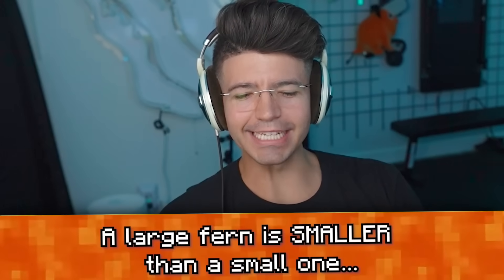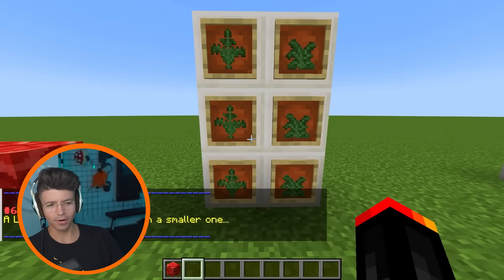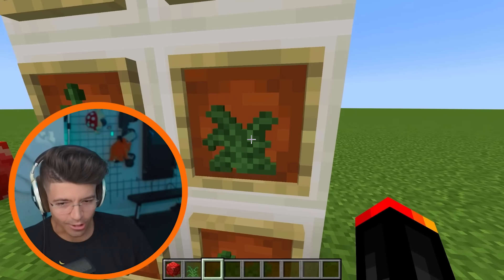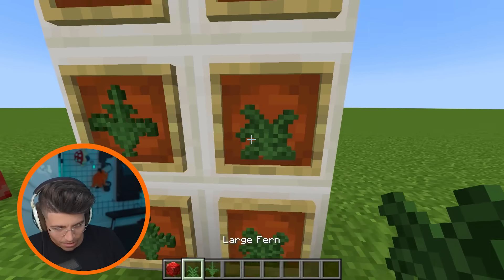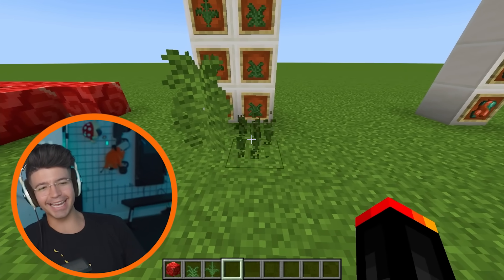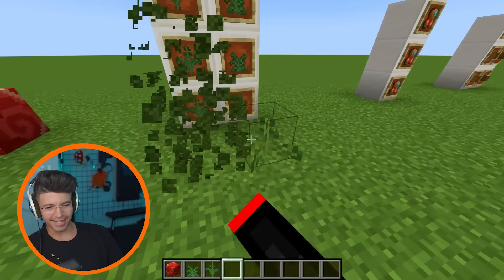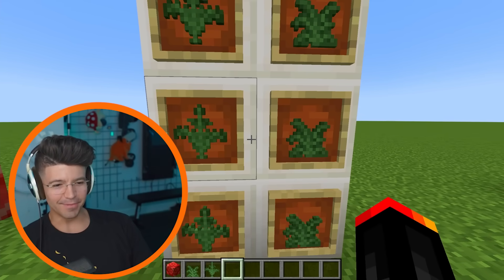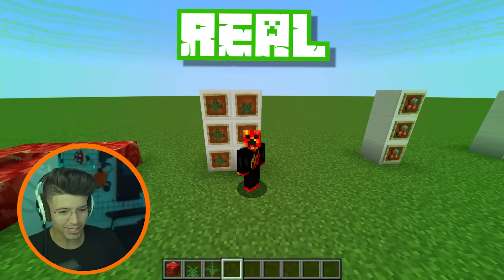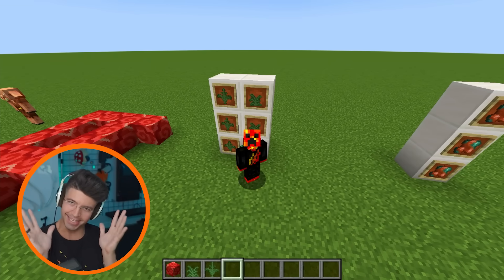A large fern is smaller than a small one. So the large ones are smaller? I thought that was the large. That's the large fern and this is the small fern. But if I plant them — large fern, small — this doesn't make any sense. When you plant them it's true: this one's small, this one's big. But when you look at them in the item frame, this one's gigantic — it looks like a Christmas tree. This looks like a shrug. Mojang, you've got a lot of explaining to do.